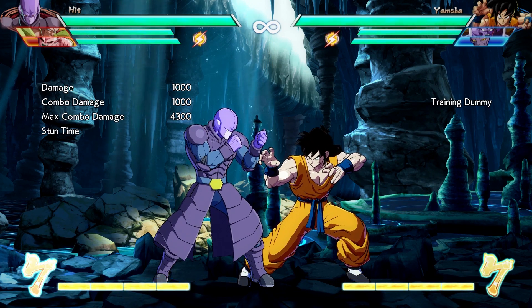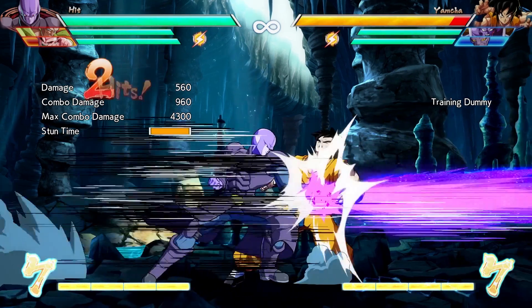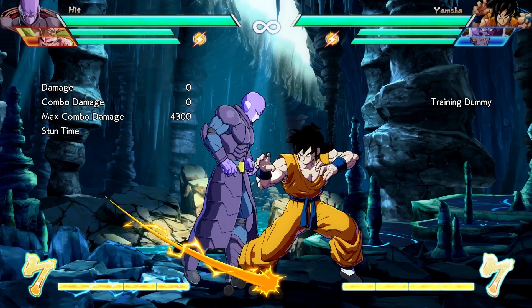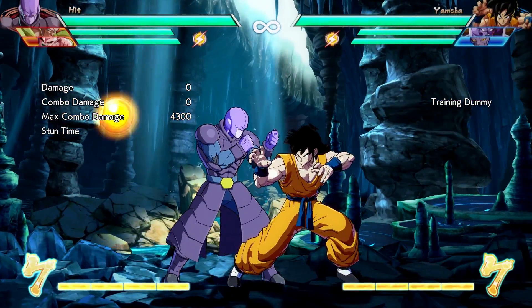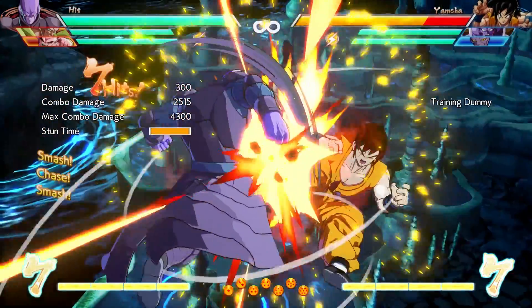And what this ultimately looks like, written out in notation, is LL, 2M, 5M, jump, LMH, H, LM, double jump, LM, S, 236L. That looks like a lot of notation — a lot of numbers and letters. But it doesn't feel like that because we broke that up into sections. We've chunked it.